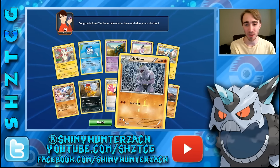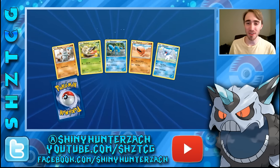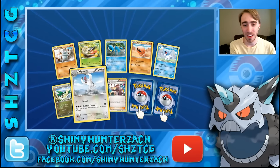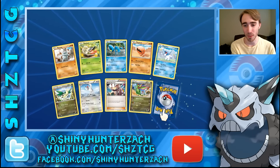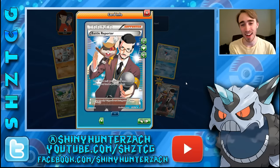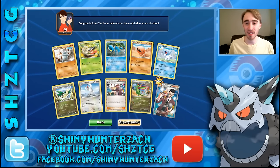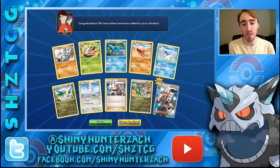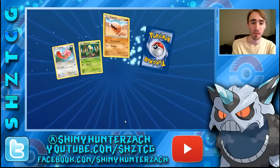I've always hated this Machoke artwork — it just looks so weird. I think it's supposed to be a waterfall, but the water doesn't look like water really. We have another rare reverse which is a Flygon with pretty cool artwork, and then my rare — there we go — we got a full art Battle Reporter. Not a very often used card; it says draw cards until you have the same number of cards in your hand as your opponent, but it could be useful with something like Glalie EX.